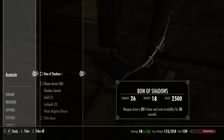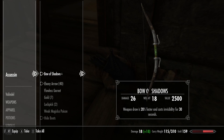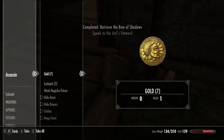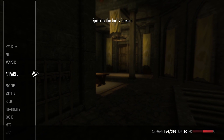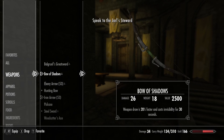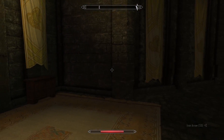Here it is — its base damage is 26. It's not technically enchanted so you can improve it at any smithing level. It has a permanent enchantment that doesn't need to be recharged: you draw the bow 20% faster indefinitely, and every time you draw the bow you become invisible. As soon as you pull the bow out, you become immediately invisible.